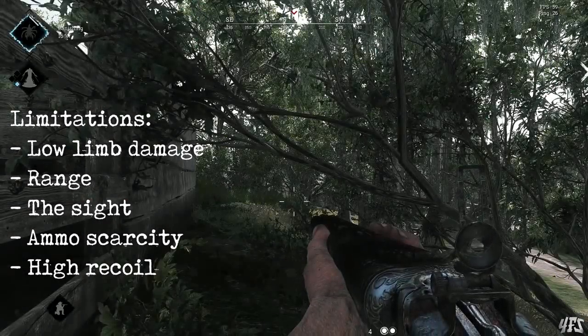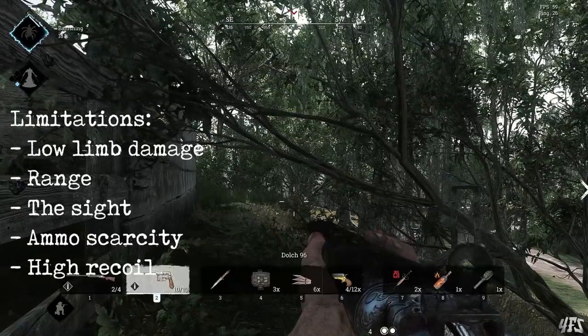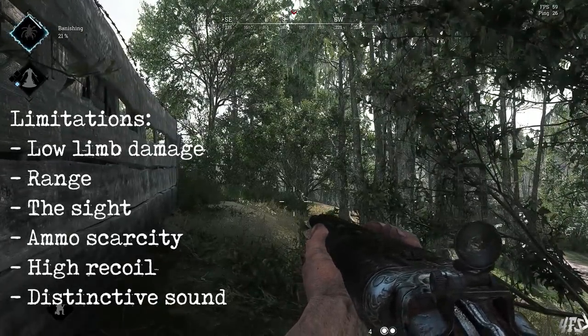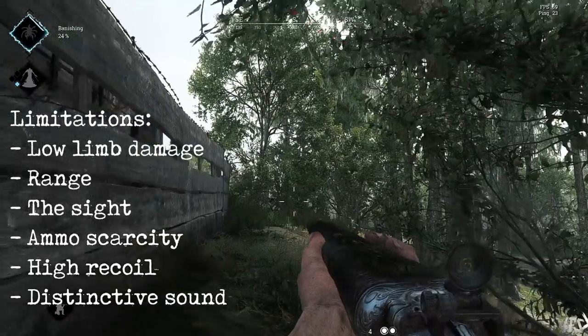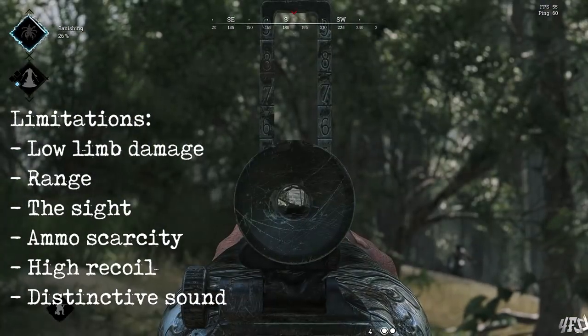I'll say it: it's unusable, because you have to re-center so much before firing again. And lastly, despite the sound of the Nitro being utterly terrifying, it is very distinctive — distinctive enough that any skilled player that hears it will adjust their playstyle accordingly. After firing it on the map, expect people to avoid getting within 50 metres of you, so pushing becomes more difficult.